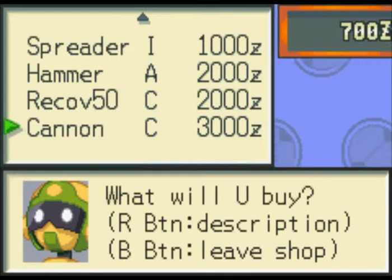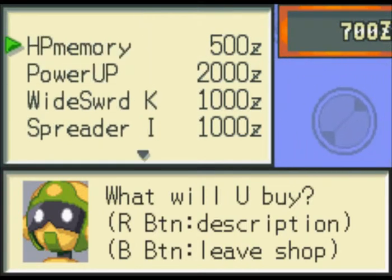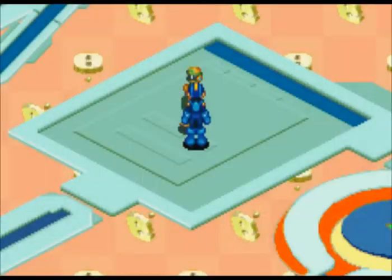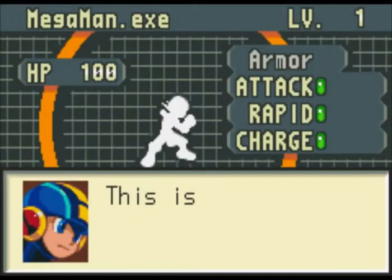Cannon C is the rare drop — if you get a high enough grade against those Cannon enemies, they will drop Cannon C. You need Cannon C for a good reason. Now, we got here a power-up program. Power-ups — I'll go to the Mega Man menu. Under Armor you have Attack, Rapid, and Charge — those are your Buster stats.